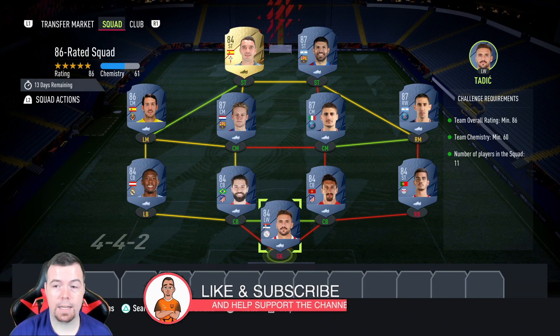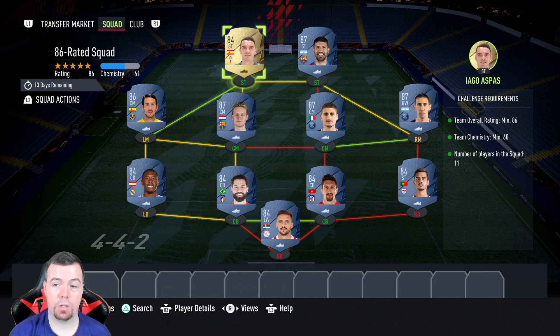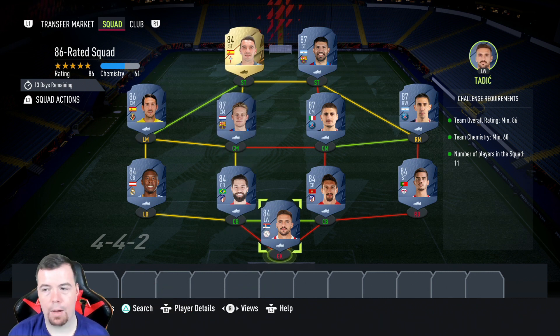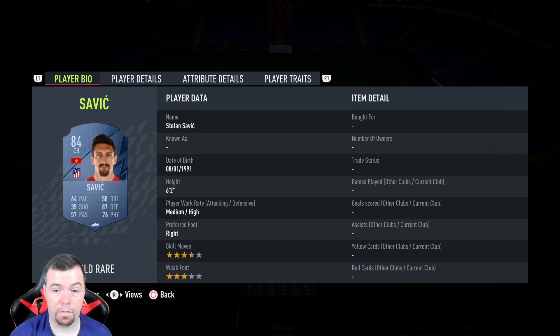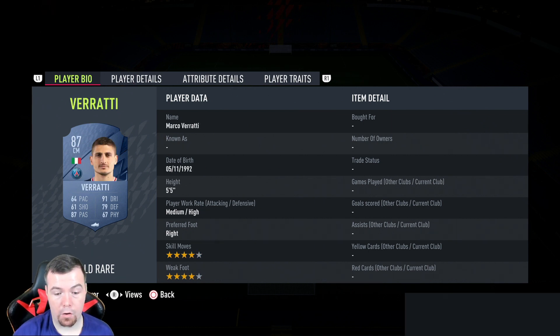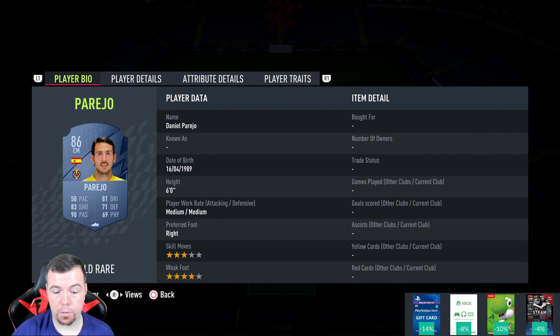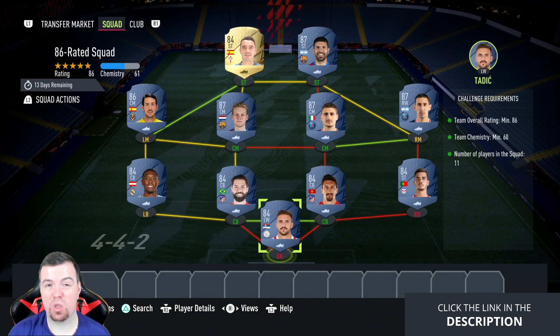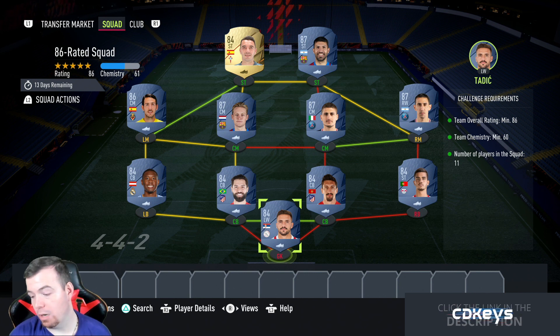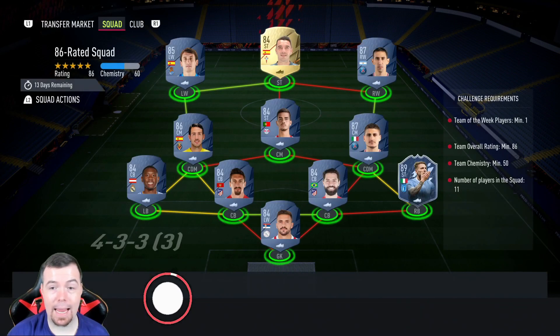The second SBC requires an 86-rated squad, smack bang on 86, can't lower anyone else, team chemistry of 60, smack bang on 60. No position changes or loyalty, 11 players in squad — very easy to do. Spanish Liga again, plus Verratti and Di Maria. Tadich again at 2.4k, Silva 3.3k, Saavi 3.7k, Felipe 3.5k, Alaba 3.7k, Di Maria 21.75k, Verratti 23k, Diong 22.75k, Parejo 14.25k, Aguero 24.25k, Aspas 3.4k. Total: 126.5k — don't expect above 130k; should get done for about 120k with bids and snipes. Reward is a Rare Gold Pack, a 25k pack.